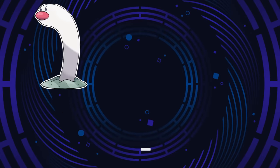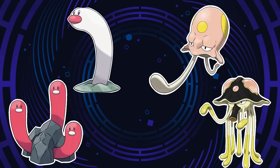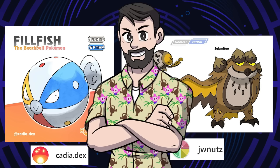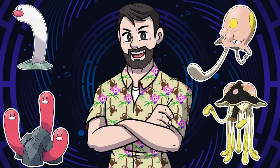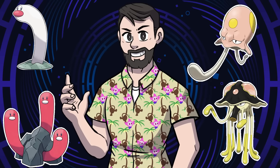Hey everyone, Brandon here. Wiglet, Wugtrio, Toadskool, and Toadskool are some of the coolest while simultaneously most hilarious additions to the Pokémon roster. Many in the Fakemon community have speculated at what other Convergent Pokémon might look like, so I figured today I would throw my hat in the ring while addressing some of the design patterns Convergent Pokémon follow that I've noticed some may have missed. The naming scheme, kinds of Pokémon chosen, and typing of these mons all have a pattern to them, and I know only four examples aren't a lot to go off of, but I still believe there's some commonalities between this group.